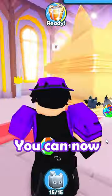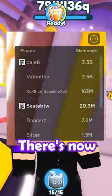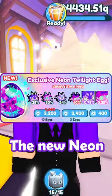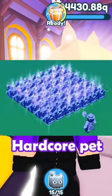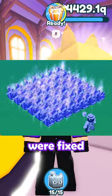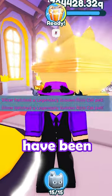Now we'll speed run through the smaller parts. You can now equip double the pets in hardcore mode, there is now a diamonds leaderboard in game, the new neon twilight egg is now in the shop with some of the coolest huges I've seen in a while, hardcore pet damage was buffed, hoverboards were fixed, and pet hatch announcements have been toned down.